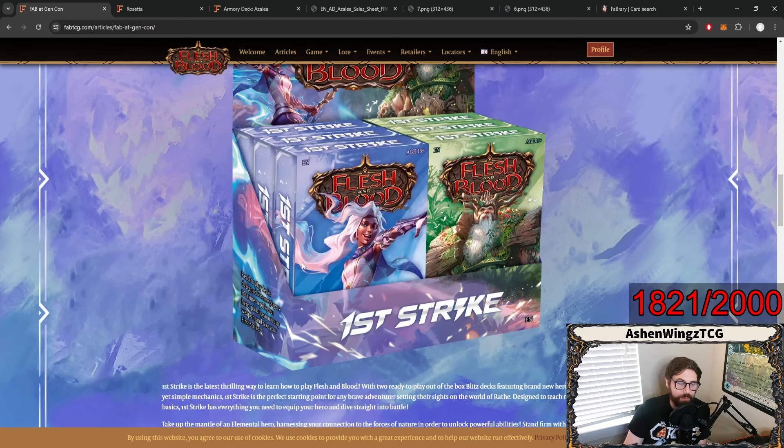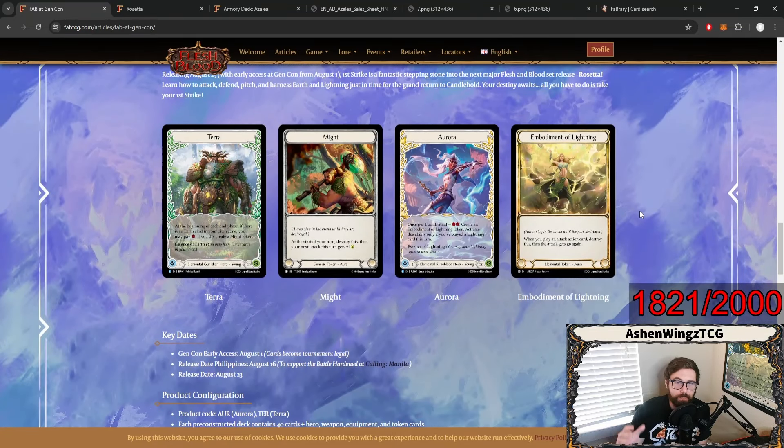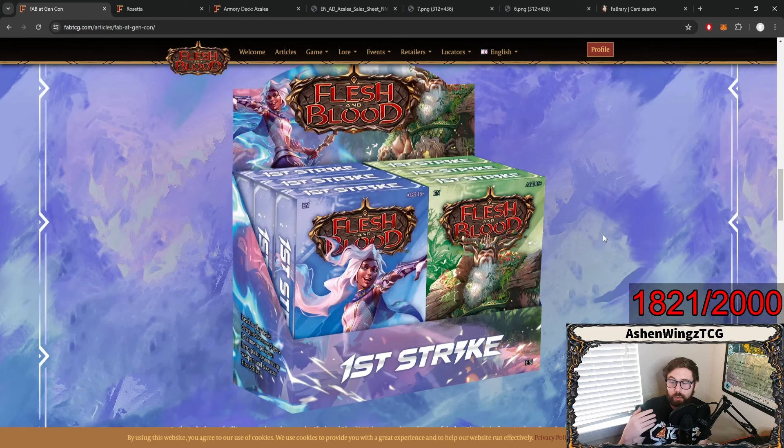I'm sure these First Strike decks are not going to be good to play against the next set of First Strike decks unless they are — if they are, that's super great, and it'll essentially be a format specific to learning the game. But if somebody is interested in Aurora and they make a different First Strike deck down the line, of a different hero that doesn't come with any arcane barrier or anything of the sort to learn that, then you're going to have just the same situation you have with Blitz decks where you can't play them against any hero — they have to just be from that specific set. I'm very curious to see how it's going to work out. More beginner-friendly product is always very good, but I just don't know whether this is just another set of Blitz decks or if it's truly going to have a more streamlined version of how these heroes are supposed to play.